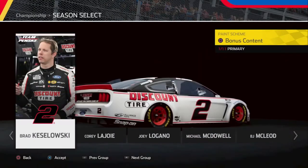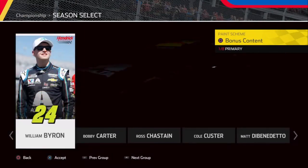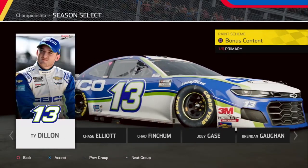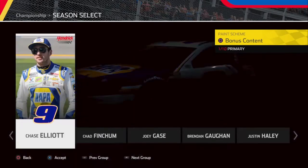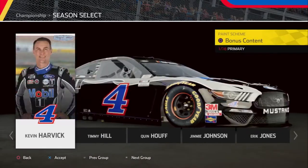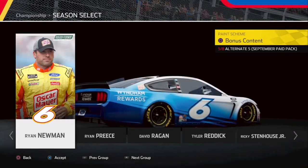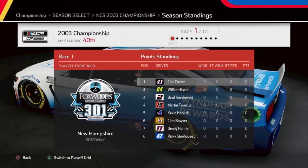So the full schedule is: New Hampshire, Dover, Talladega, Kansas, Charlotte, Martinsville, Atlanta, Phoenix, Daytona, and then Homestead Miami. Now, who to pick for the championship? I want to do Kurt Busch but I want to do someone different. We're going to take the Rocket Man Ryan Newman and try to get him a championship.